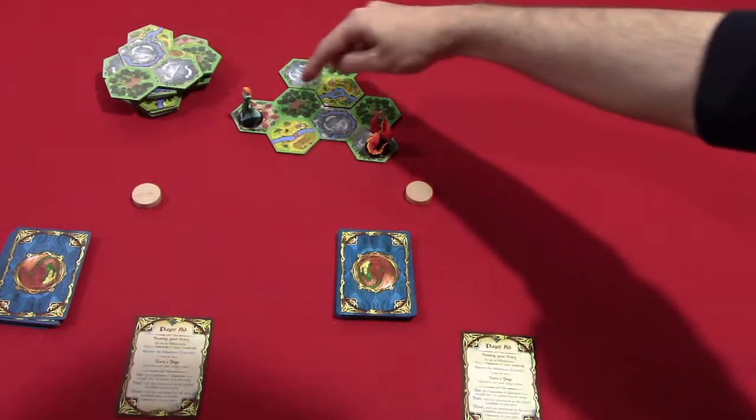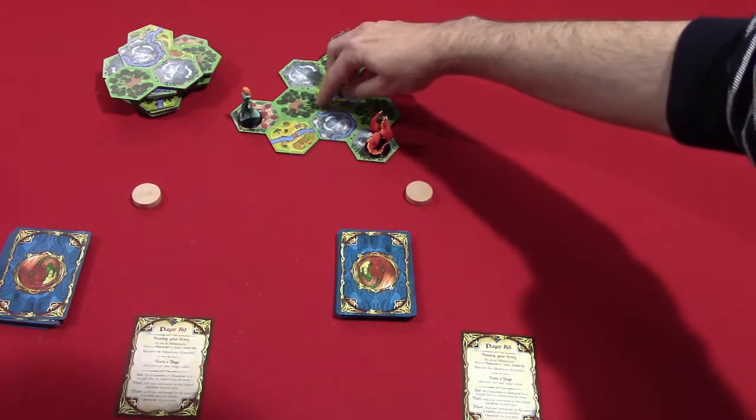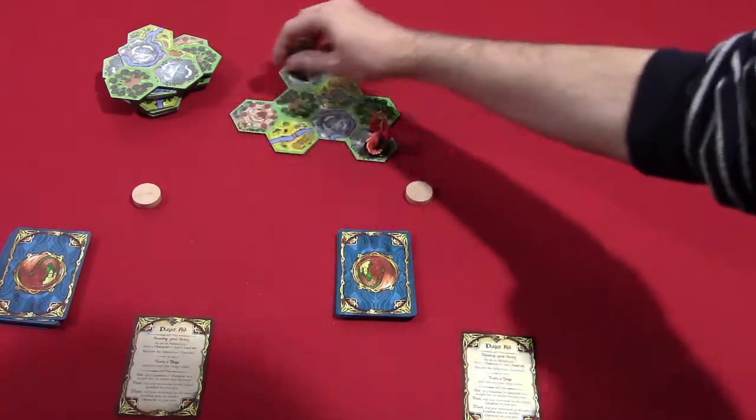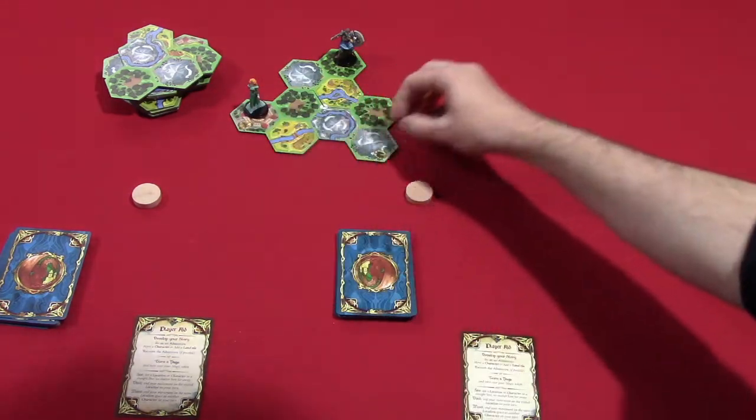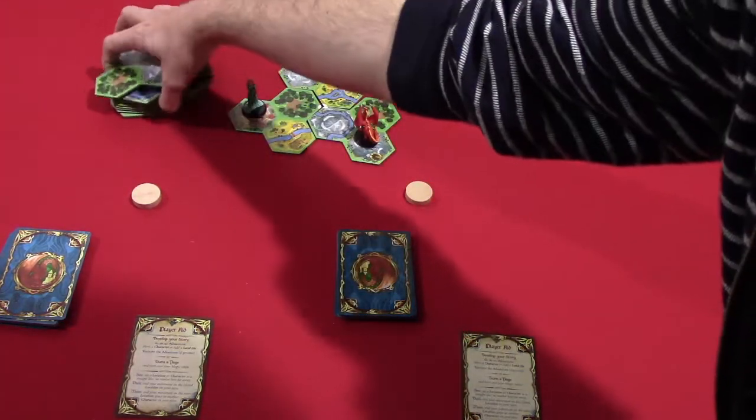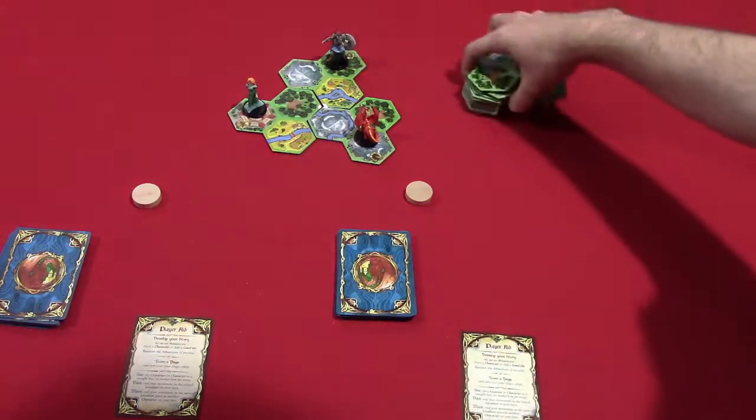At the start of the game of Fairy Tile, you'll set up these three starter tiles with white marks next to each other in the center. You'll put each figure on their corresponding icon — we have a dragon, a princess, and a knight. You'll also create a stack of extra tiles to add to the kingdom.